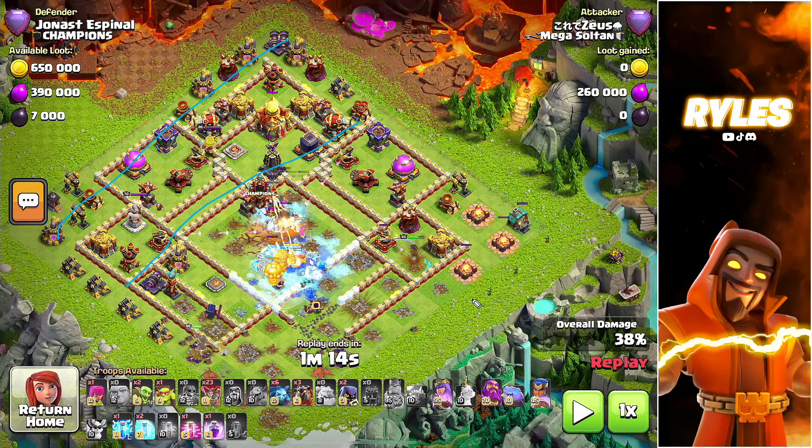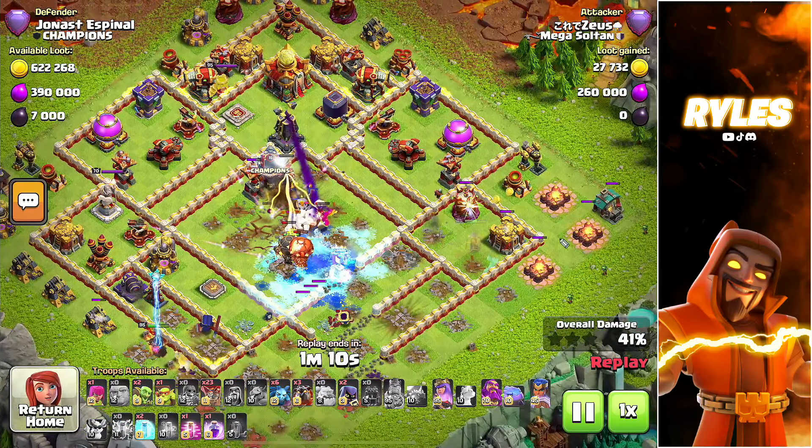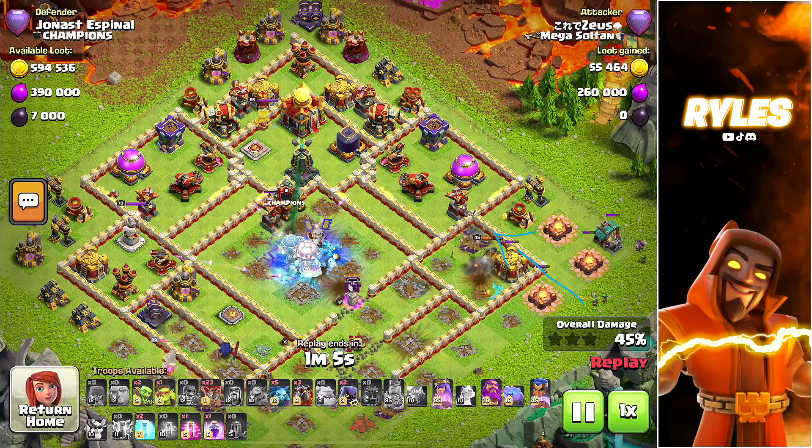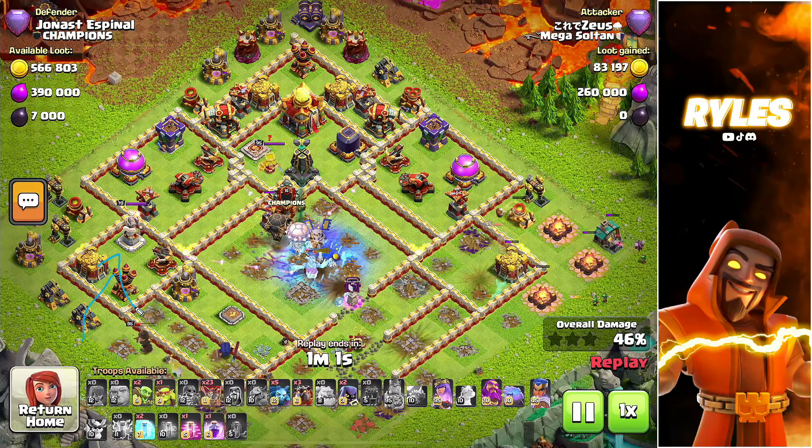We send in the royal champion from the right side to clear the right side for the lalo. For those asking if that's not also a good L-shape — yes it is — but if I go through the town hall, I don't want to start from the right and hit the town hall very deep in the attack. I like to start directly into the town hall. What you can do is start a mini lalo from there without the warden, saving the royal champion for the other backhand on the left side.